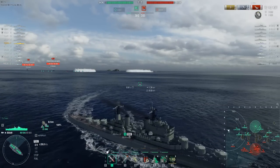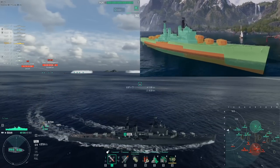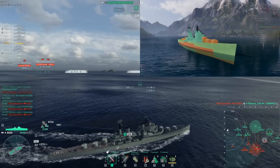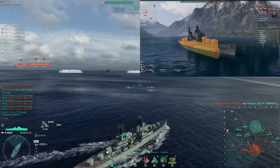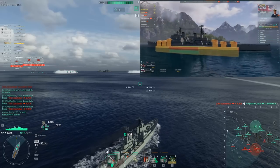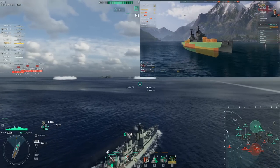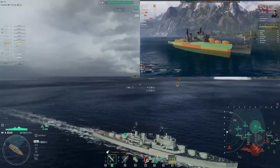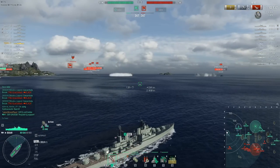Let's move on to the armor and survivability — shown on the top right. The Edgar has a 49,900 HP pool with a 16 millimeter bow and stern, a 16 millimeter deck, and 10% torpedo protection. She has a citadel that sits up high above the water, like her predecessor the Minotaur. The Edgar is 90% citadel, making her a prime target for enemy battleship players. Even showing a hint of broadside guarantees a citadel hit from battleship AP.